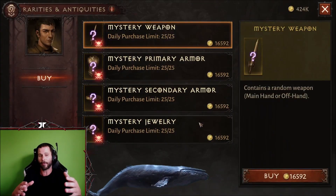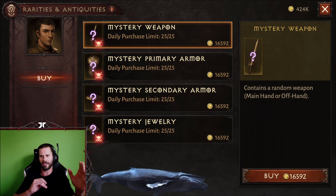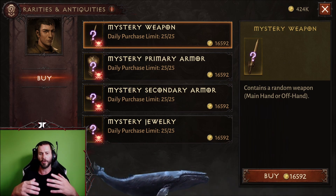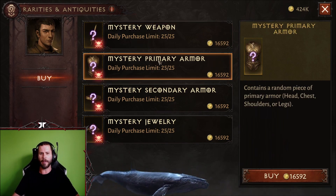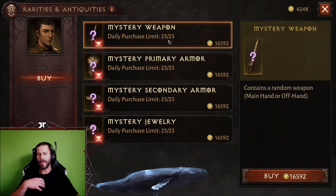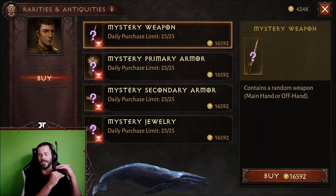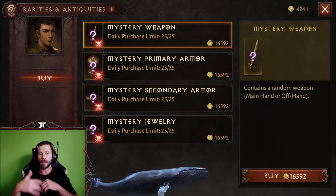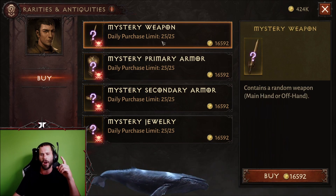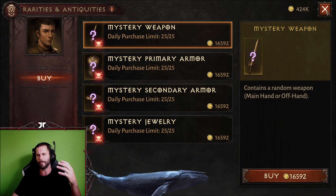You go to this shop and you'll see it says 'Mystery Weapon' and 'Mystery Armor.' I would only suggest gambling these two items. You might ask why not gamble secondary armor or mystery jewelry — in my opinion, those are both farmed in dungeons and you can only gamble legendary pieces anyway. So go for the weapon and armor. Do each one ten times, because after ten times the cost doubles and it becomes basically a waste of your gold.